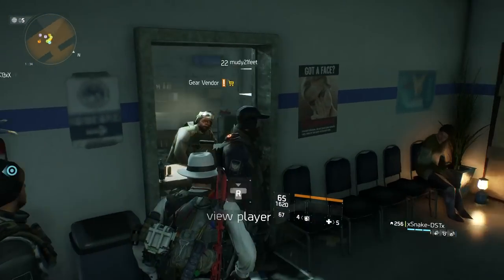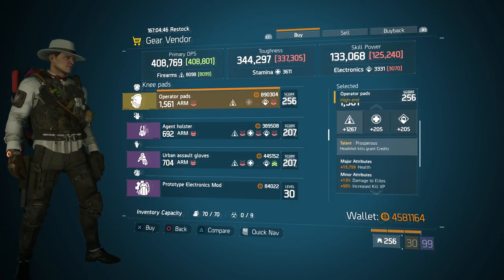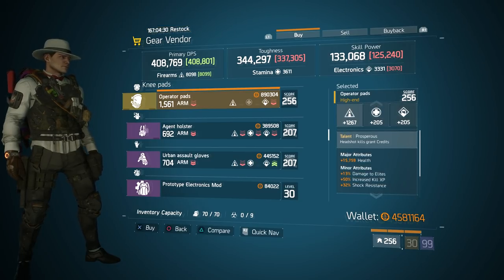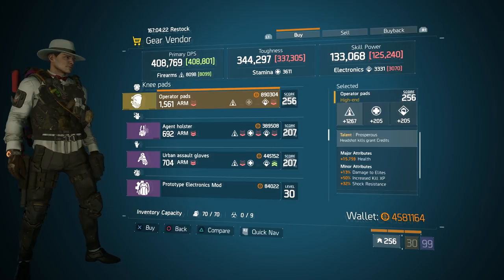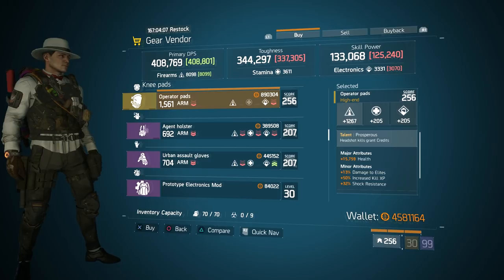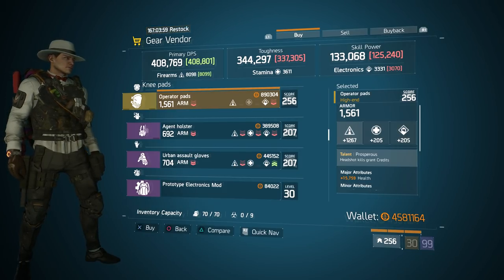Moving over to the Ward Safehouse in the open world, we have some Prosperous Knee Pads. Before you start throwing tomatoes — if you're poor and you can't get the Shortbow Knee Pads like me — these are an extremely good pair. Obviously Prosperous is pretty garbage, but the rolls on the actual Knee Pads are pretty much ideal for all situations. It has damage to Elites, increased Kill XP, and Shock Resistance, which is extremely important in PvP as everyone uses Shock Turrets or Shock Grenades. Plus a super high Firearms roll and Health pre-rolled. If you guys need a good blank pair of Knee Pads and you're running a high-end build, these are great.